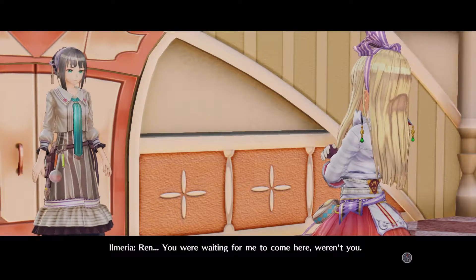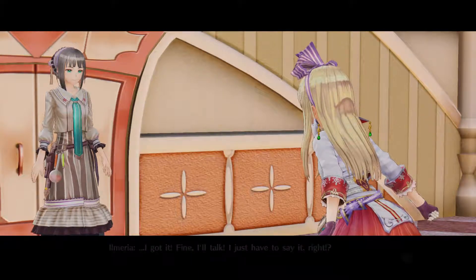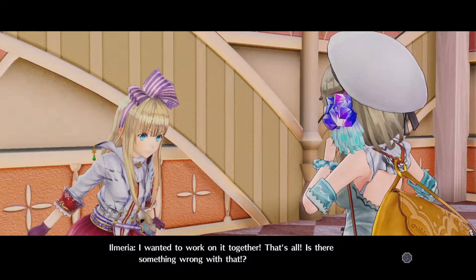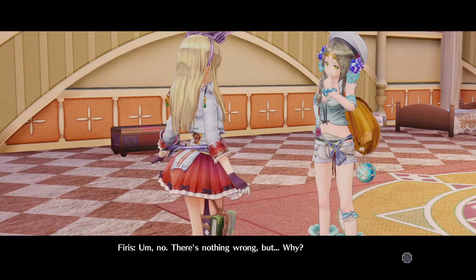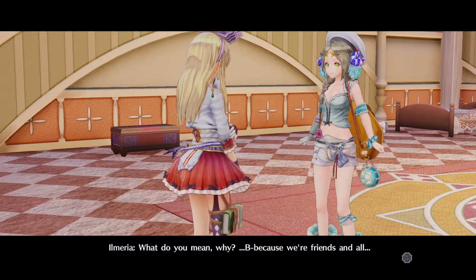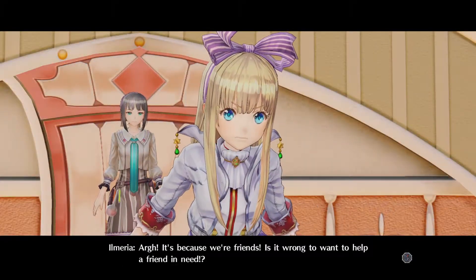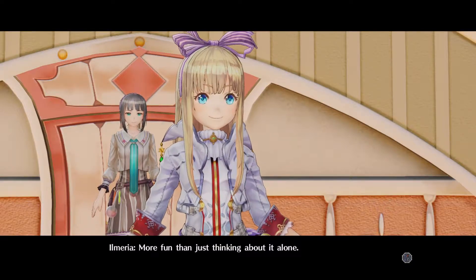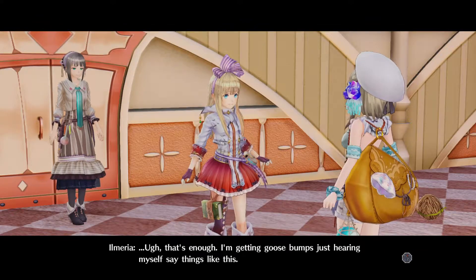Ren! You weren't waiting for me to come here, were you? Fine. I'll talk. I just have to say it, right? Together. I wanted to work on it together! That's all! Is there something wrong with that? Oh, no. There's nothing wrong, but... Why? Because we're friends and all. It's because we're friends! Is it wrong to want to help a friend in need? And honestly, I thought it would be more fun to help you out — more fun than just thinking about it alone. Ew. Ugh. That's enough. I'm getting goosebumps just hearing myself say things like this.